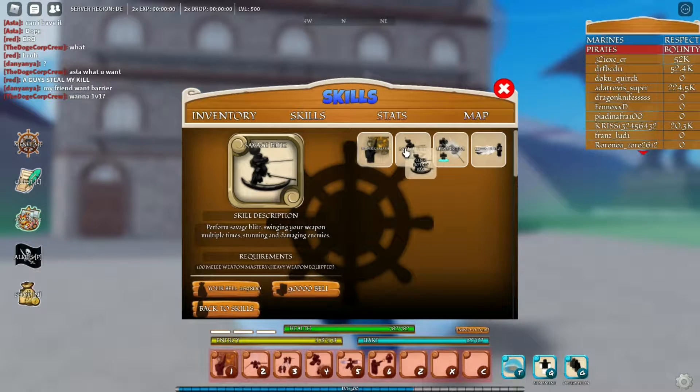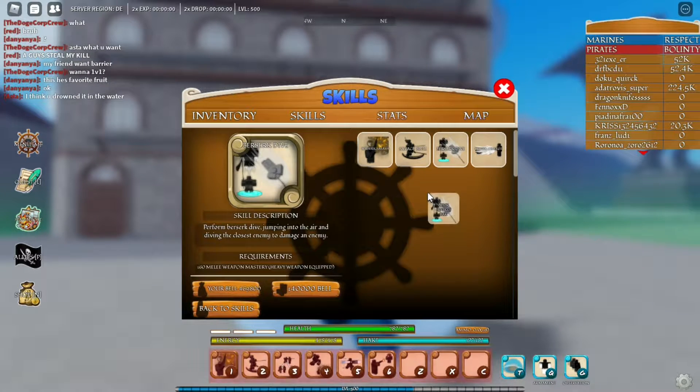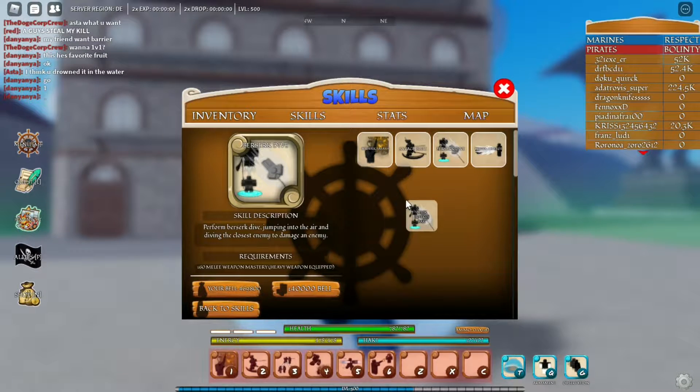The next one is Savage Blitz. What it does is you swing your weapon multiple times, stunning and damaging enemies around you. The requirements for this are 100 Milli Weapon Mastery and 90,000 Belly.